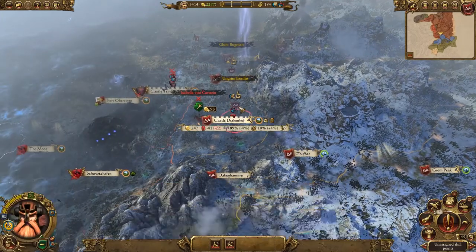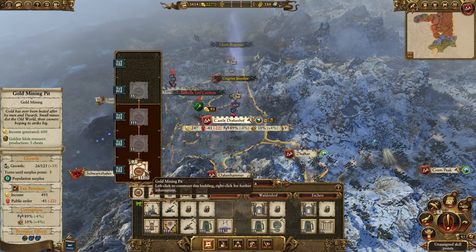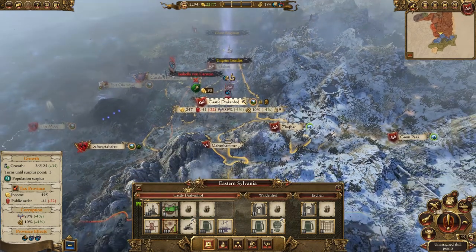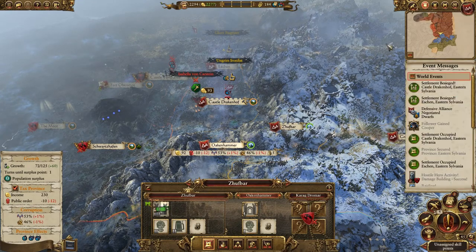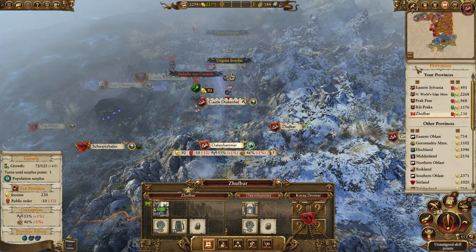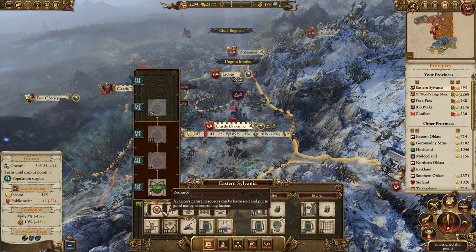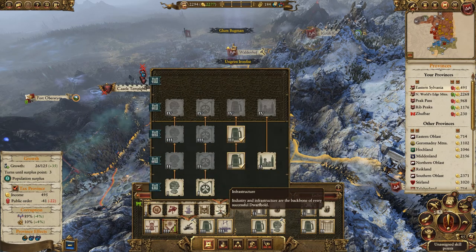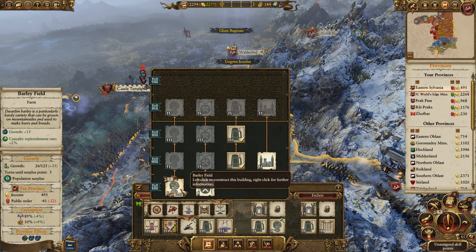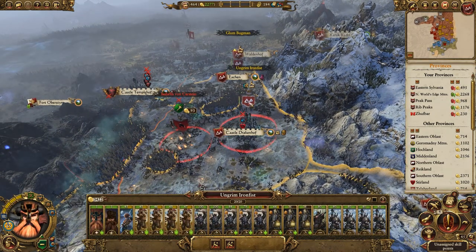We're gonna try to keep that momentum up. The good news is this is our third gold mine and that's the first thing I'm gonna do - build a gold mine here. We've got two solid armies so infrastructure is what we'll focus on this episode, trying to build up a stable base to keep spreading our Empire ever onward for the glory of the Taui. That'll help our replenishment as well, although it's already very strong.